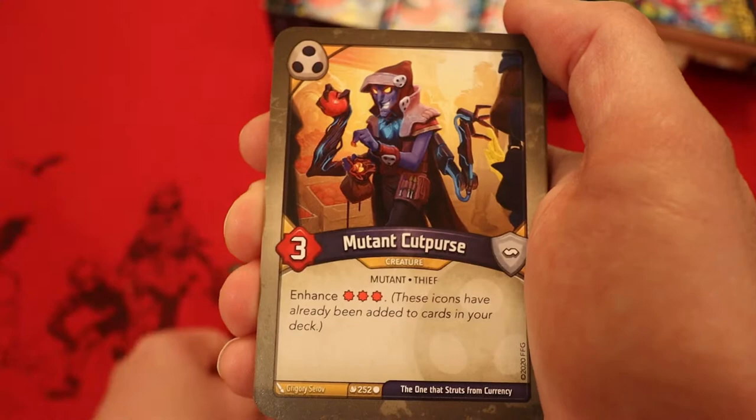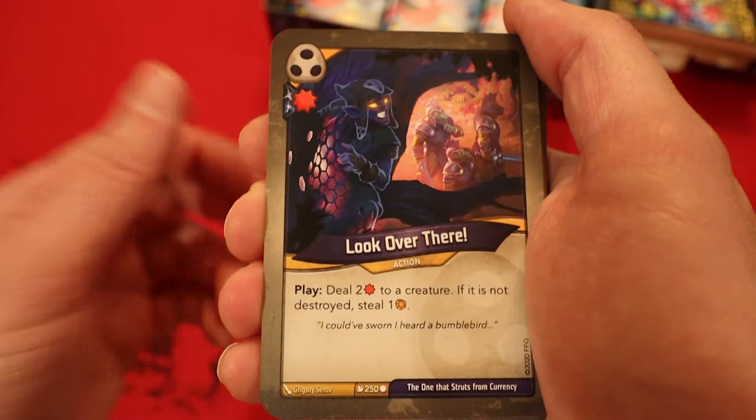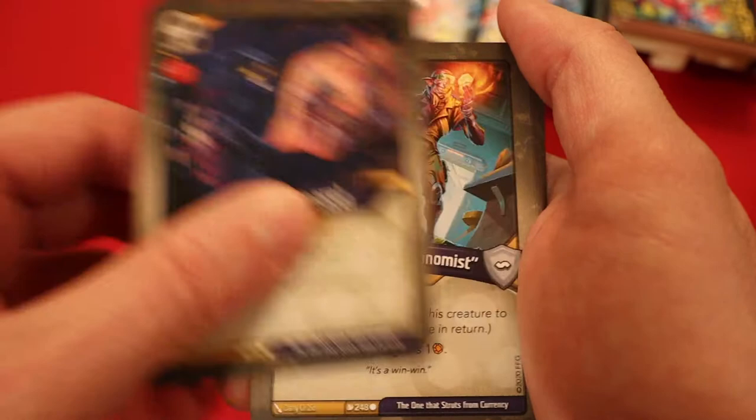Mutant Cut Purse — three power, enhanced with three damage pips. Mug — Amber, have you play it. Move one amber from a creature to your pool, deal two damage to that creature. Look Over There — with a damage pip, deal two damage to a creature; if it is not destroyed, steal an amber. Very nice. Francis the Economist — three power, skirmish. Fight: each player gains an amber.